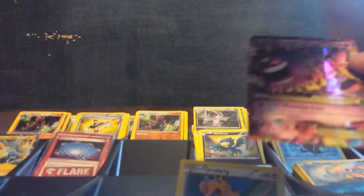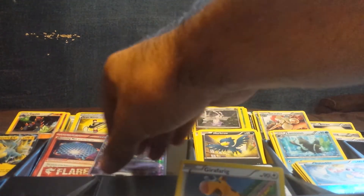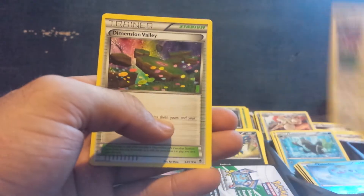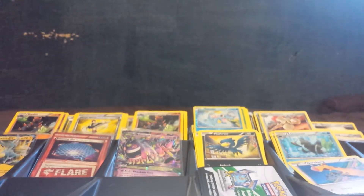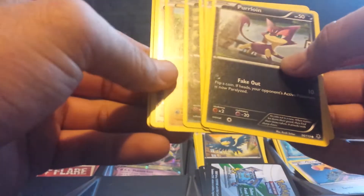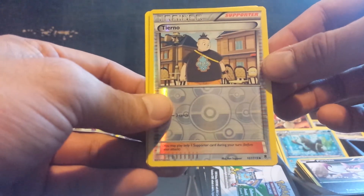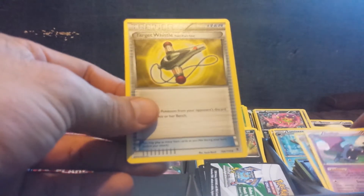This is turning out to be the opposite of Unlisted Leaf's box. I didn't get the Dialga but I got the other secret rare, and I got two Gengars. Maybe I can get the last Gengar in this box. Dimension Valley. Three packs left. Got a Tyrunt reverse holo. Gengar rare and Target Whistle.